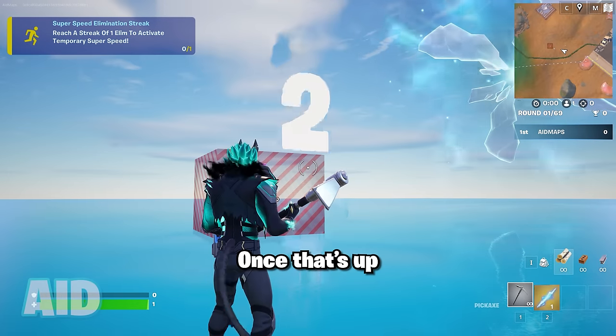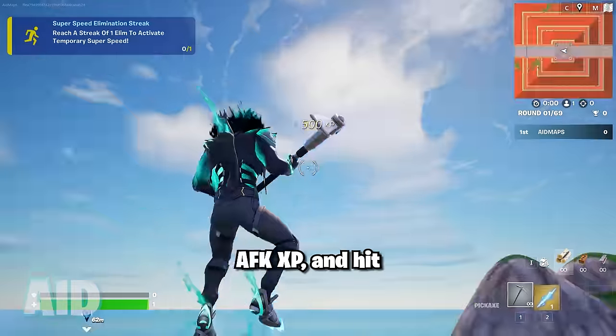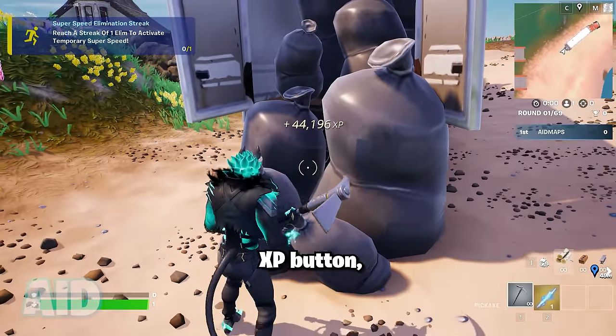There's no XP map that has a shorter timer than this. Once that's up, activate your AFK XP and hit this secret button. Then run to these trash bags and click the XP button.